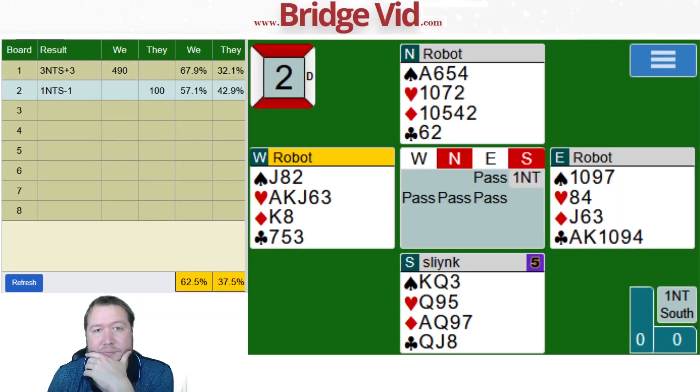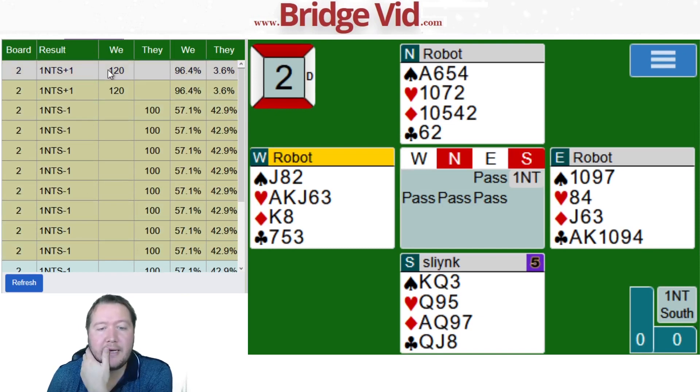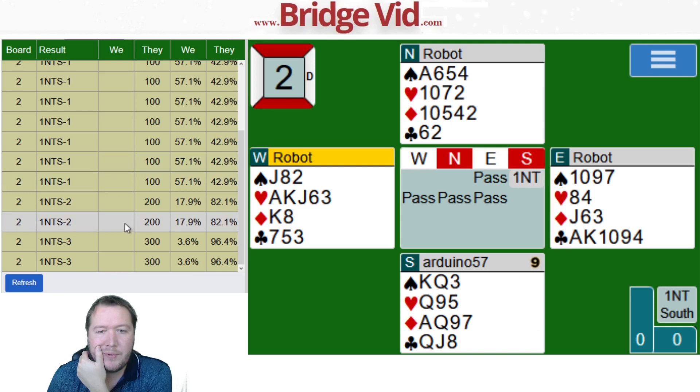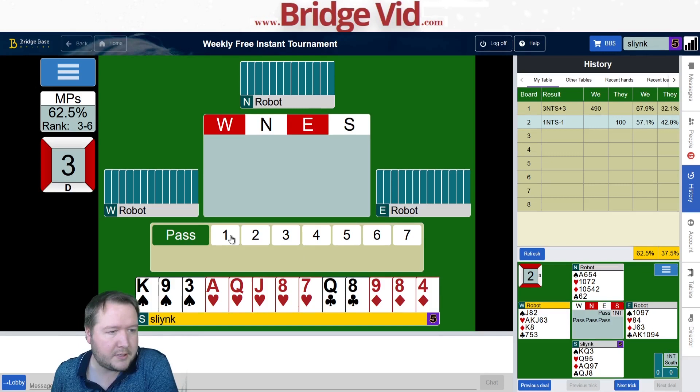57 percent. A couple of people did manage to make it, but most people were down one, a few down two and three. There's a lot of value in trying to minimize how much you go down. Often people, when they realize they're going down, sort of abandon the hand and move on — but you really want to put your effort in to minimize down ones. A lot better than down two or three, especially at match points.